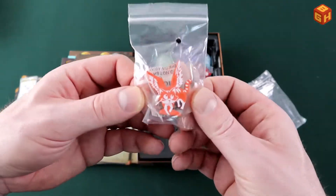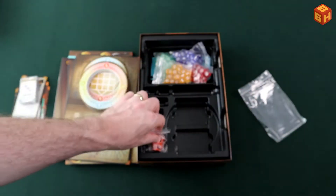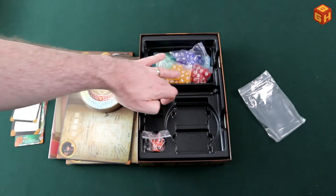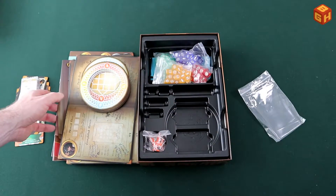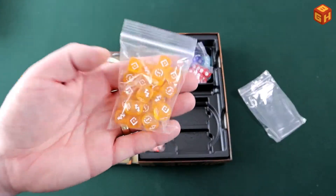There's a funny little first player marker in the shape of a flying cat, and that also has its own spot in the insert. There are also spots for all the tokens.